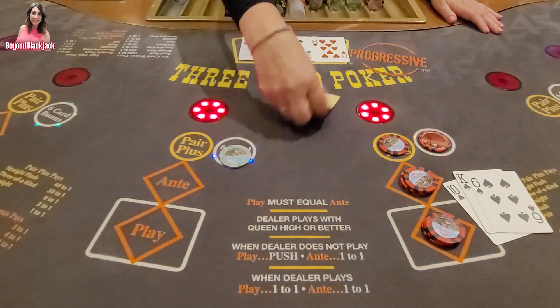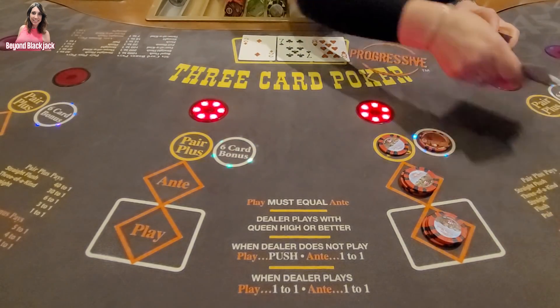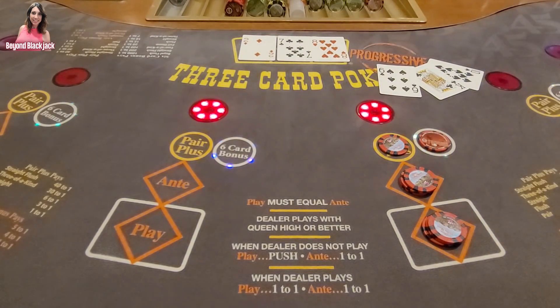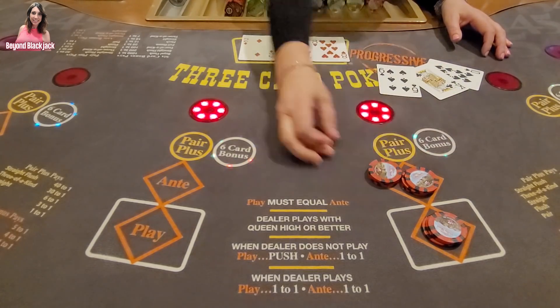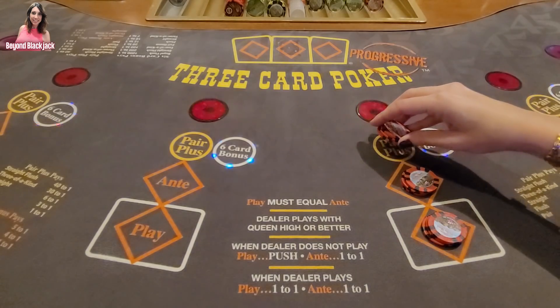I have nothing. Nothing — seven, eight. Seven, eight, nine — needed a ten. Six, seven, eight — needed a nine. See, she doesn't pay that one because she didn't qualify.